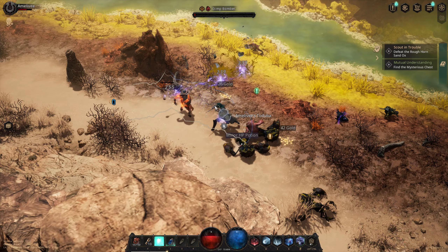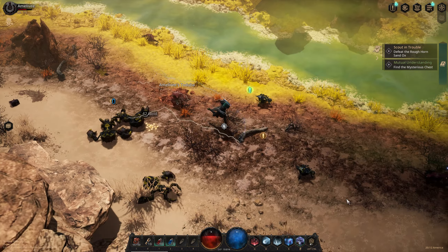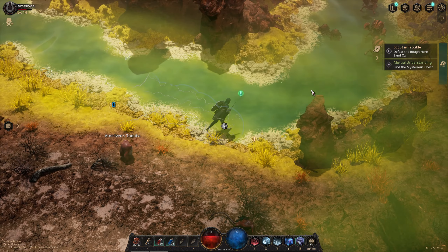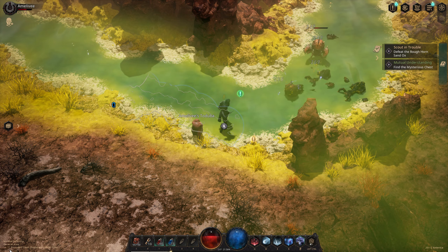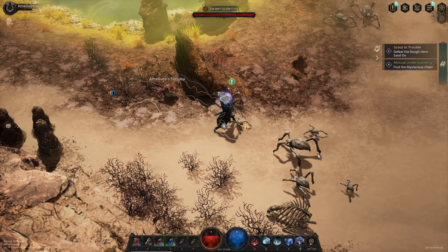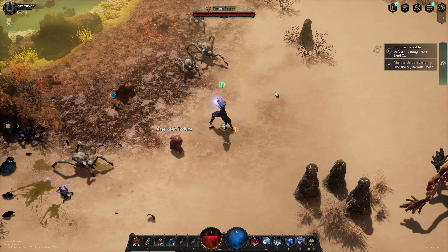If you look at the bottom left of my screen it shows: Normal difficulty, General Area, Level 11 Poisoned Oasis. I'm assuming you can increase the difficulty later in the game, which'll be interesting.